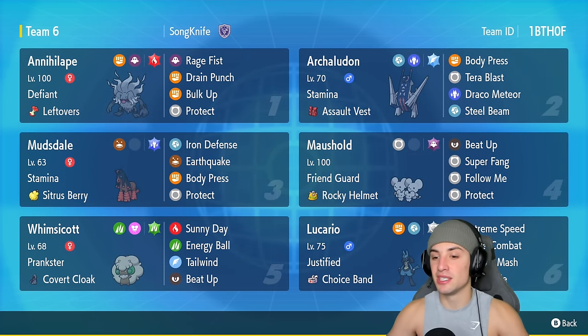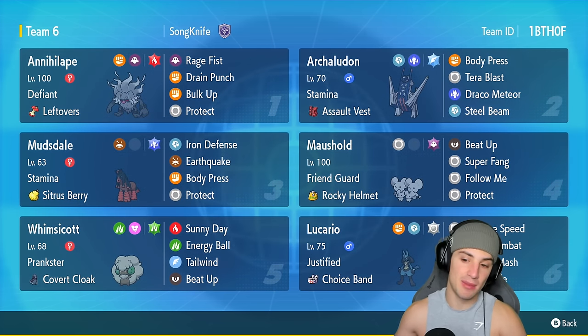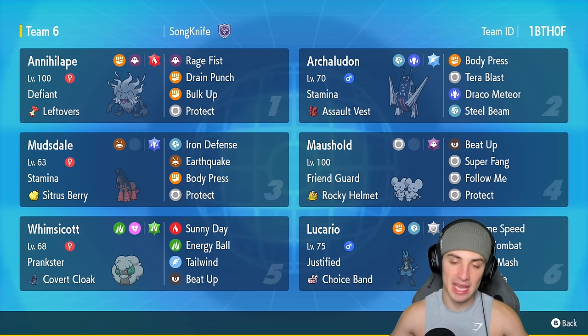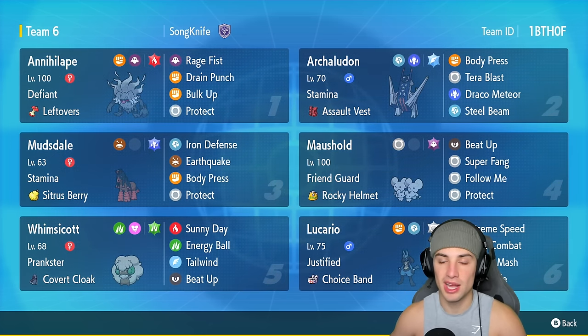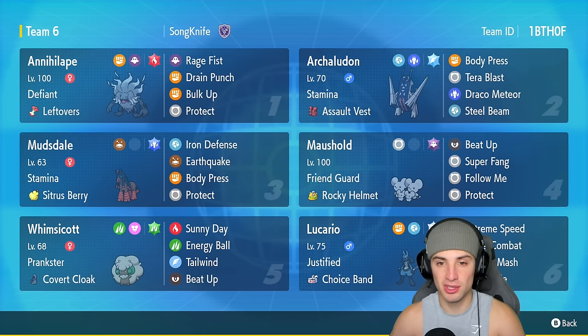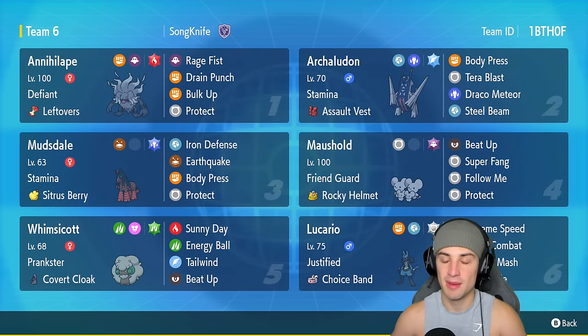Lucario's moveset has Extreme Speed and Close Combat as STAB moves, plus Meteor Mash and Rock Slide for coverage. Extreme Speed pairs well with the Normal Tera type for first-turn priority. For support we've got Whimsicott and Mousehold, and then two Stamina Pokémon on this team — Archaludon, brand new in Regulation F, and Mudsdale. Any time these Pokémon get hit they go +1 Defense, getting super bulky and making Body Press do more damage.